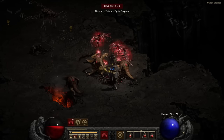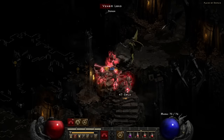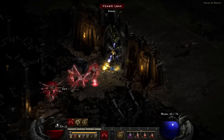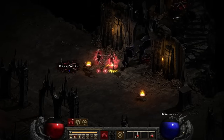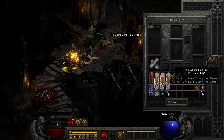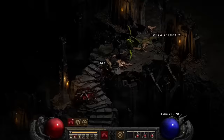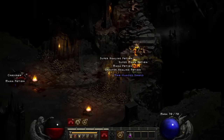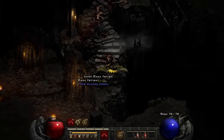Despite this area quite literally being Hell, it's not too bad. At least, it wasn't until I started bumping into Pit Lords in the Plains of Despair — that area lived up to its name. It's their flamethrower breath attacks. It just melts me down faster than I can drink a potion. Combine that with other enemies hitting you, or worse, multiple flamethrower attacks. But as with the rest of this run, all it takes is a little persistence and a lot of dead paladin bodies strewn about the floor, and we can move on.